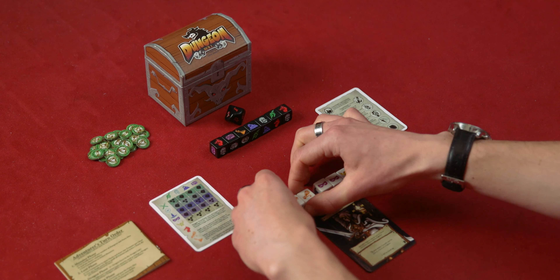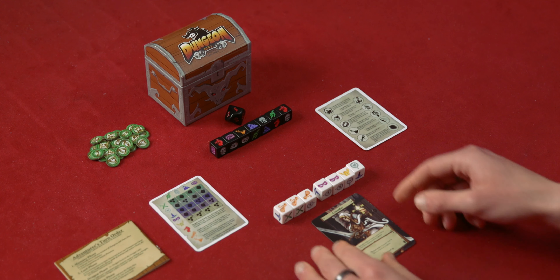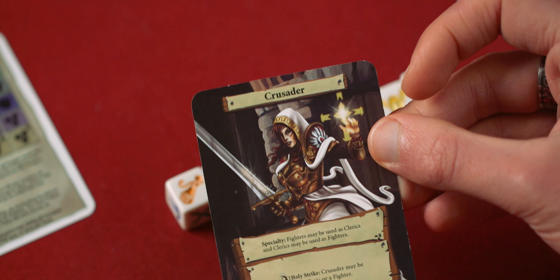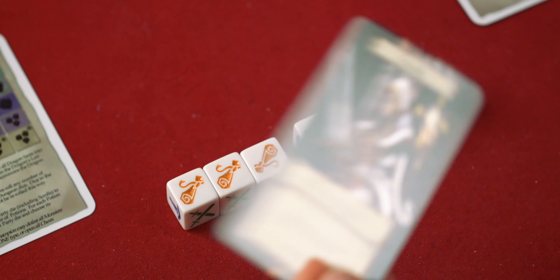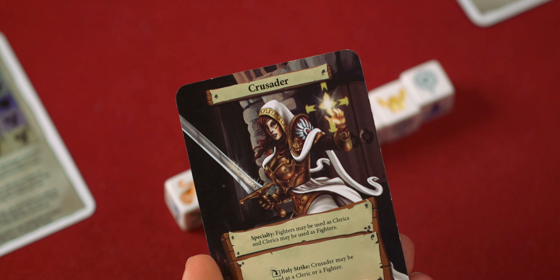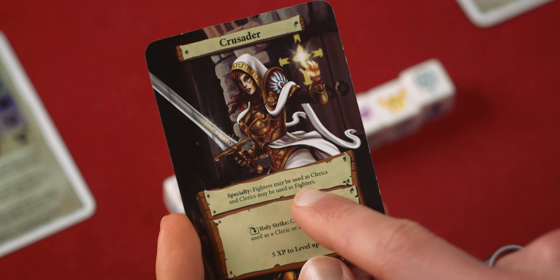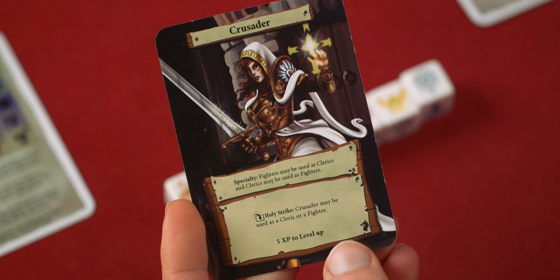Those scrolls can be quite handy. I also have my hero card here in front of me, who is a crusader, who can later in the game — once I have gained enough experience — be upgraded into a paladin. My crusader has a speciality: fighters may be used as clerics, and clerics may be used as fighters. That will make sense shortly.